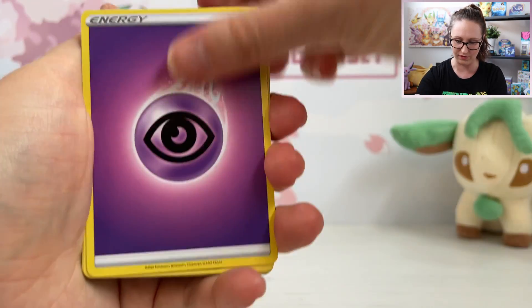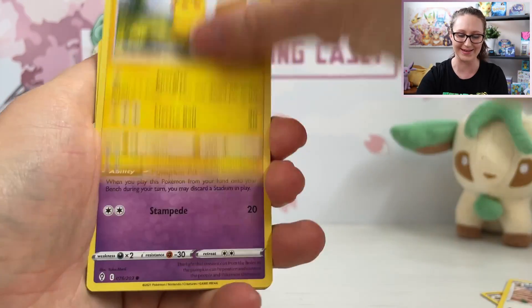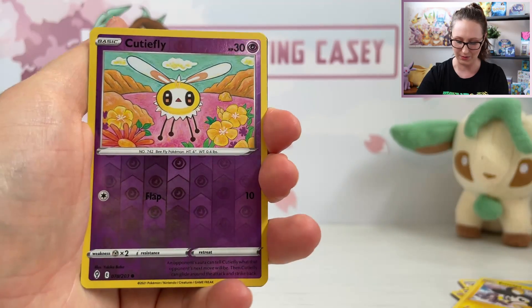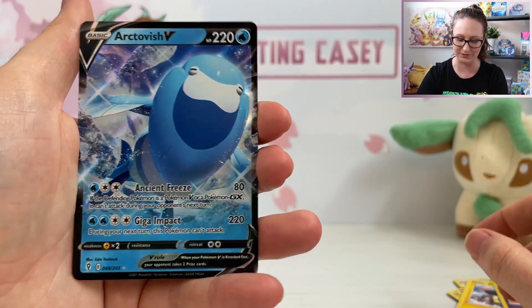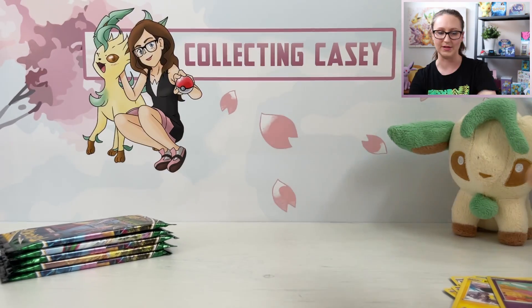Always hoping for some Eeveelution pulls. So we have got a Herdia, Pikachu, Pumpkaboo, Rufflet, Lotad, Emolga. We've got a Reverse Holo Cutiefly and an Arctavish V to start us off, which isn't too bad.